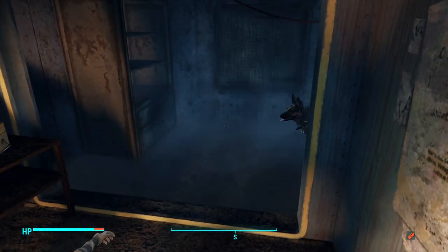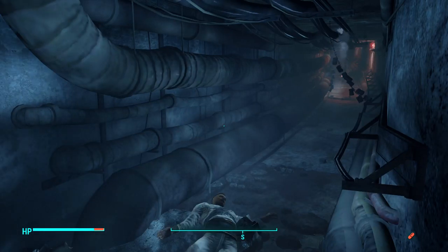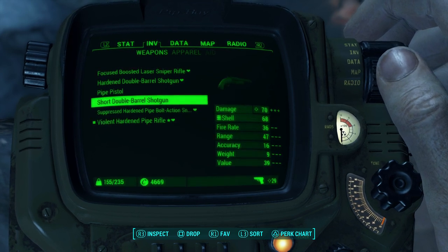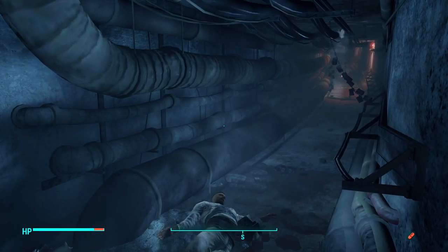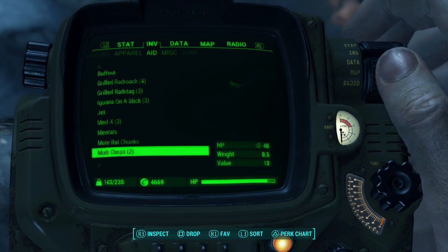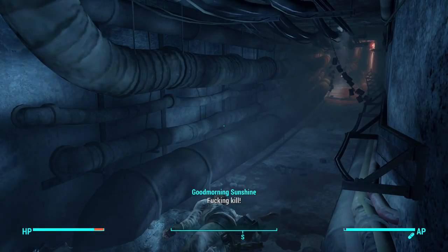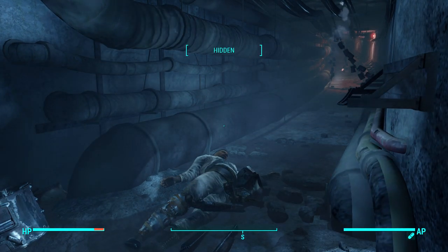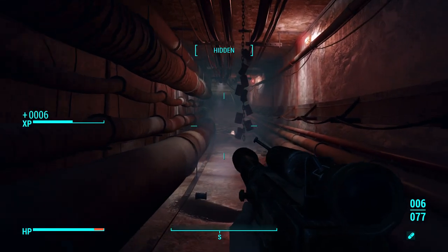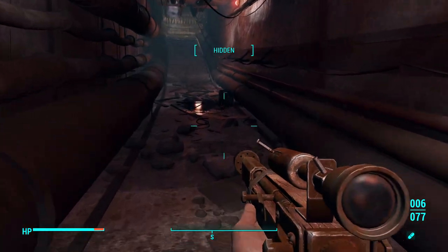Let's go ahead and drop all these extra weapons we've been carrying around. Again, we just picked them up for the ammo. And it looks like it's time to get our psycho on. So between the psycho and our adrenaline level... that's an aluminum can, I will pick that up. At some point when we upgrade our power armor, it'll be using aluminum instead of steel.